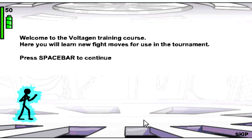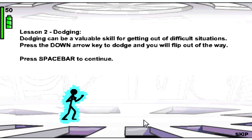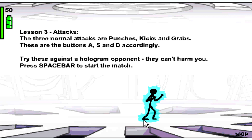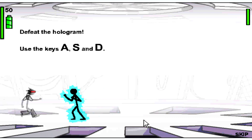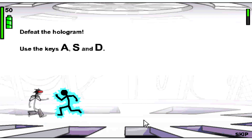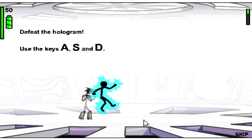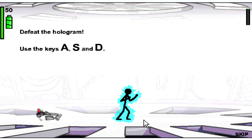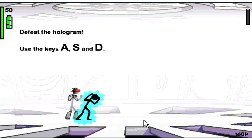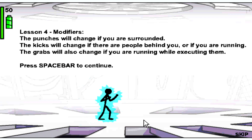Okay, here's the training - learn fight moves. You can run left to right, spacebar for dodging, press down. Normal attacks: punch, kicks and grabs using A, S, D. Let's see what A is - a punch. S is a kick. D is a grab. Modifiers change the surrounding - kicks will change the people behind you or if you are running. Grabs will also change if you are running while executing them.